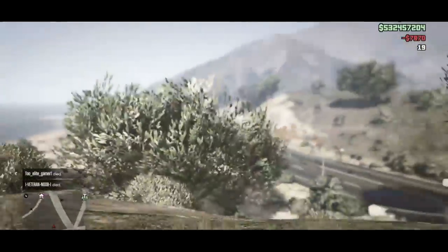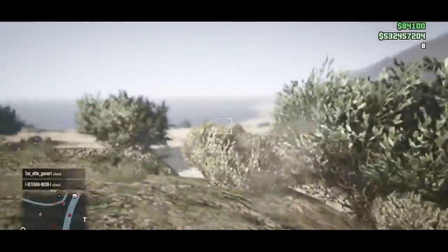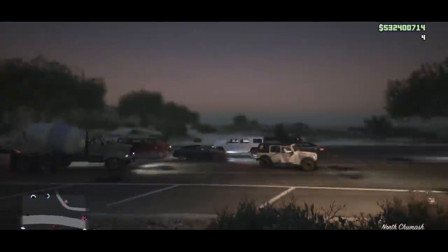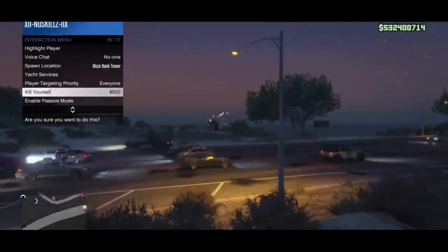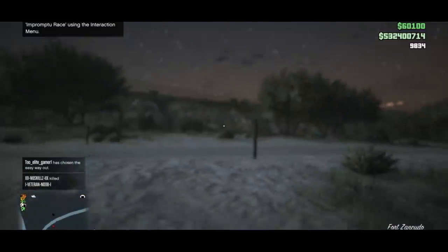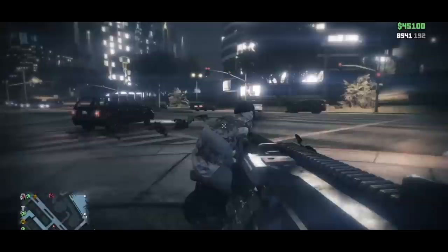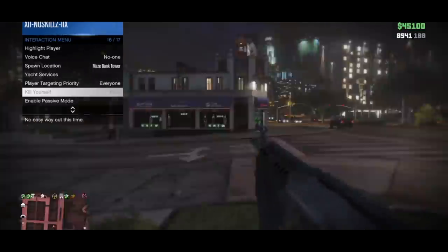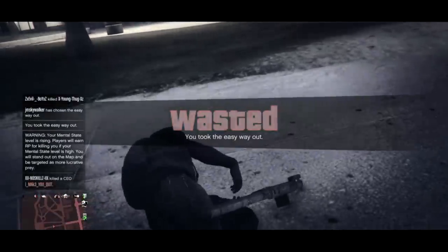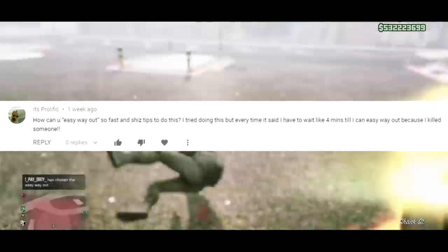What is EWO and why do I use it? EWO is Easy Way Out, and it also refers to when you suicide with a sticky bomb — basically whenever you kill yourself in GTA. I use it mainly to get rid of cops, or if my health is low I can just respawn with better health, or if my spawn is dodgy I can respawn in a better place. Some people spam it to protect their score or KD, but I don't really do that.